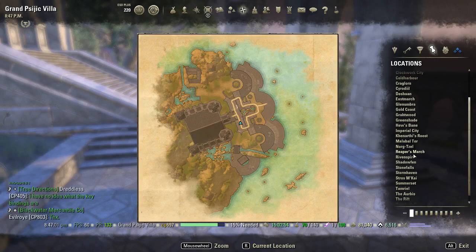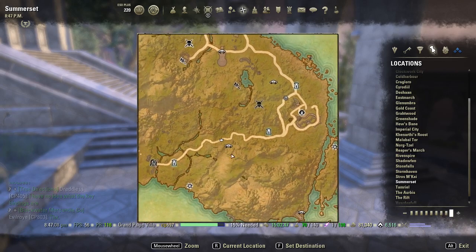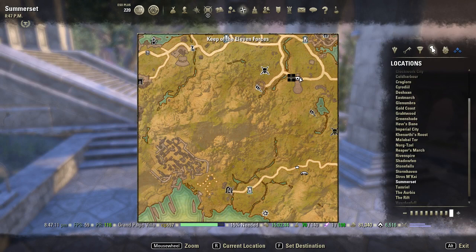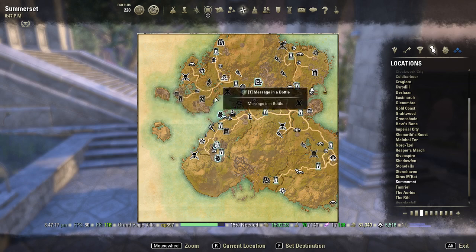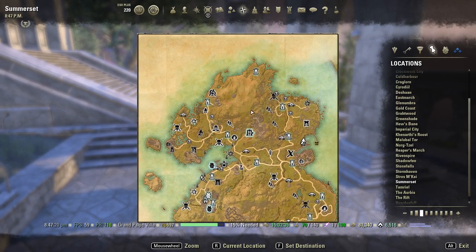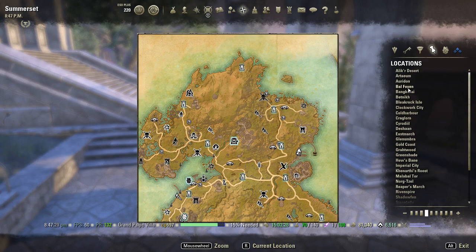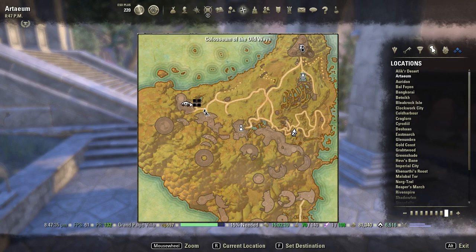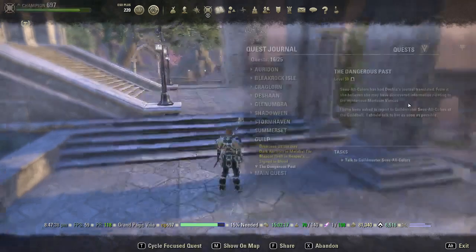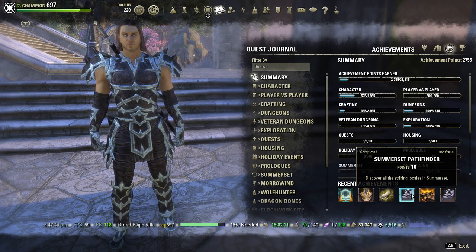What we're looking at here is: if you go to each one of these locations on the map, you get an achievement — the Somerset Pathfinder. By going to all of these, there's one in Aartham right here, and that's going to get you this achievement: Somerset Pathfinder.